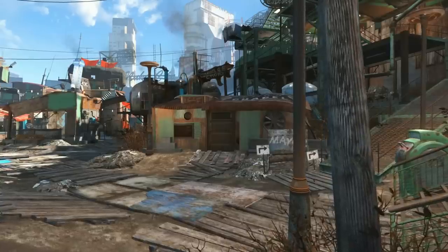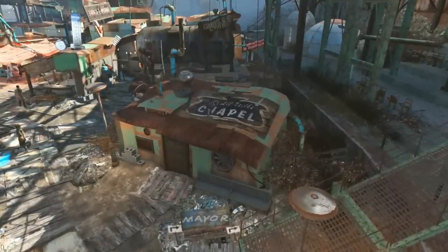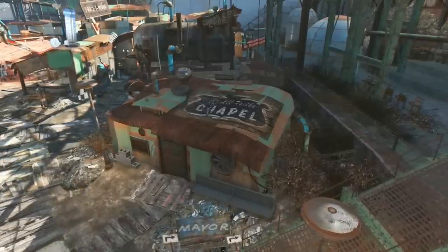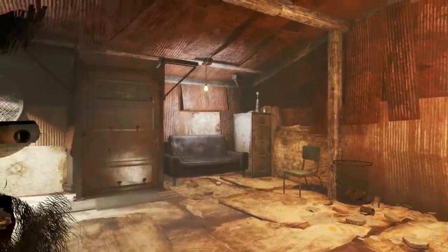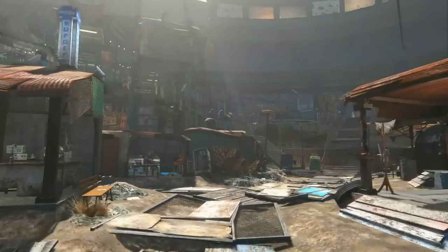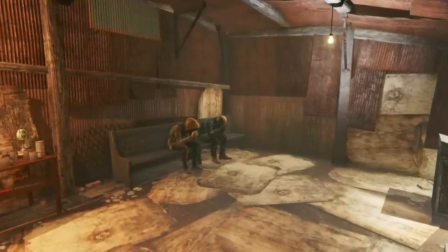In Fallout 4, while in Diamond City, one of the places we can visit is the All Faiths Chapel — a small gathering place for people of all faiths to relax and spend time with whatever religion they subscribe to. After entering the building and speaking with the pastor, if we sit down on a pew, we will receive the Quiet Reflection perk, which boosts earned experience points by 5% for 8 in-game hours. The perk doesn't stack with Well Rested or Lover's Embrace, but it is a nice XP boost for just sitting down in the chapel.